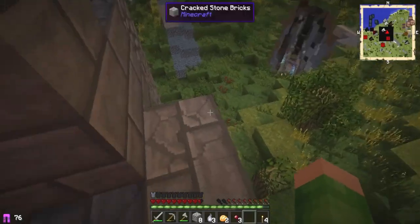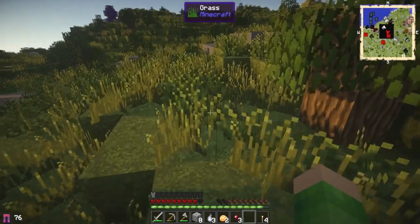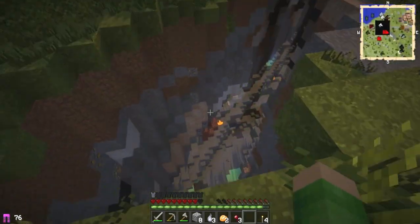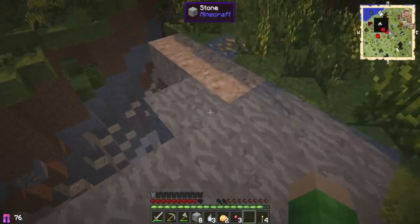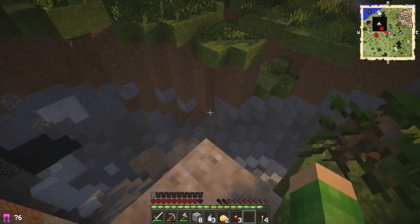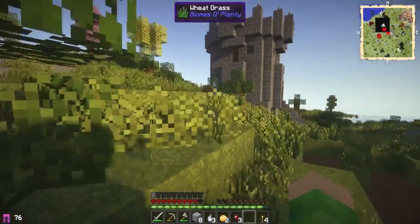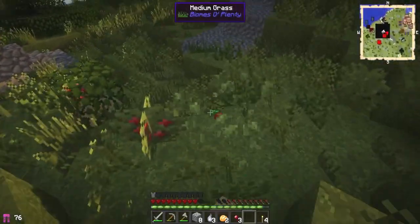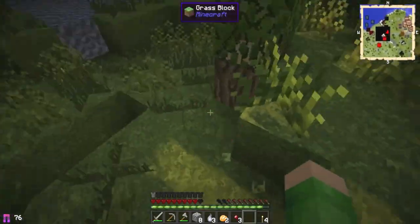Let's get over to the ravine and just see what's down here - we can collect some iron. What's that brick down there? How do we get down here? There's some water or something down there. I need a way of getting some water to get down here, otherwise it's going to be too hard to access.